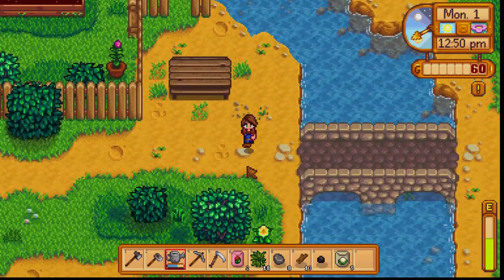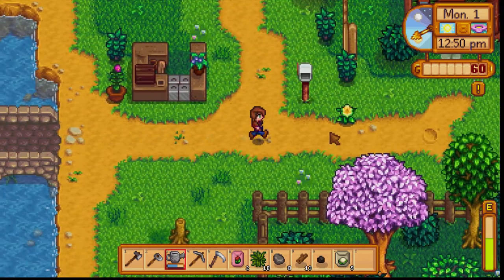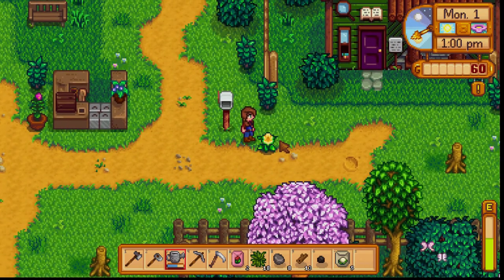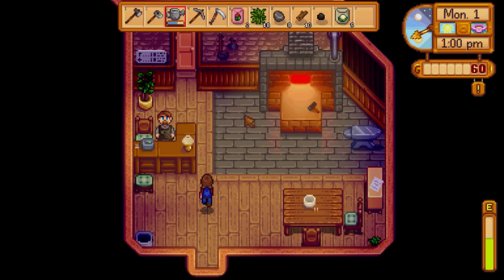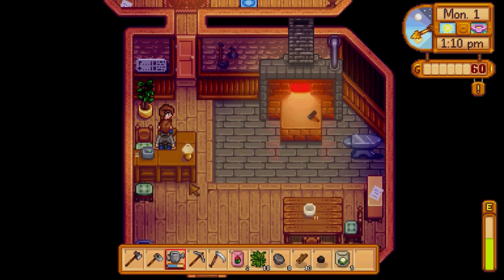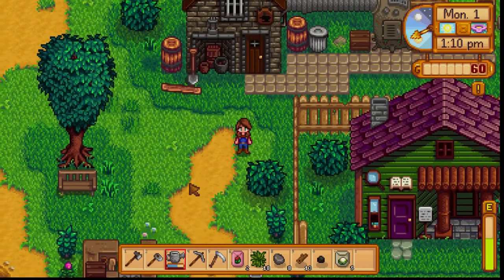Let's wander our way over here, check out the eastern side of town. Oh, I can't pick flowers because we don't have any room in our inventory — this is dumb. Hello, Mr. Blacksmith. 'Hi, I'm Clint.' I just have a friend named Clint — he was a cool dude, he didn't look anything like this dude.